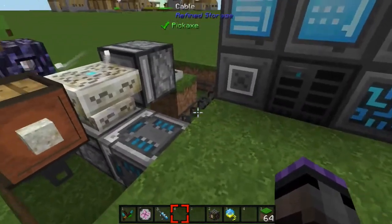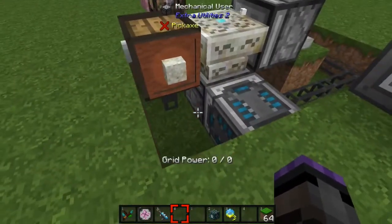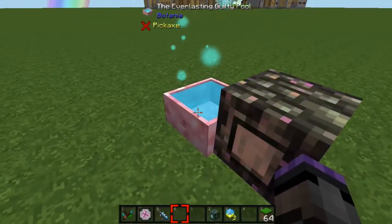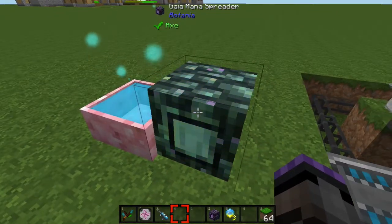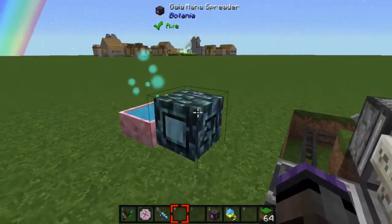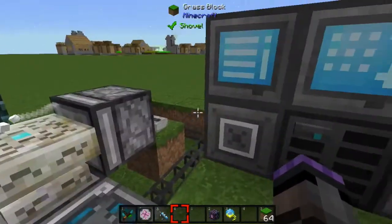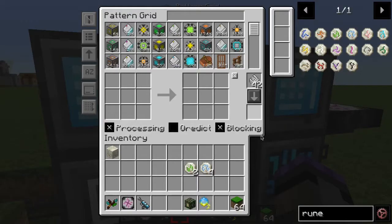That's basically all there is to the setup. I also have an Everlasting Guilty Mana Pool and a Gaia Mana Spreader here just for demonstration purposes — you'll choose whatever spreader level you can afford, but the Gaia one is really fast. Now let's look at how to set up the patterns.